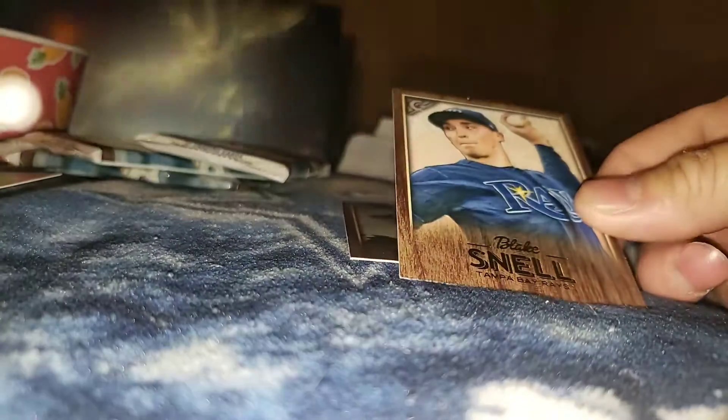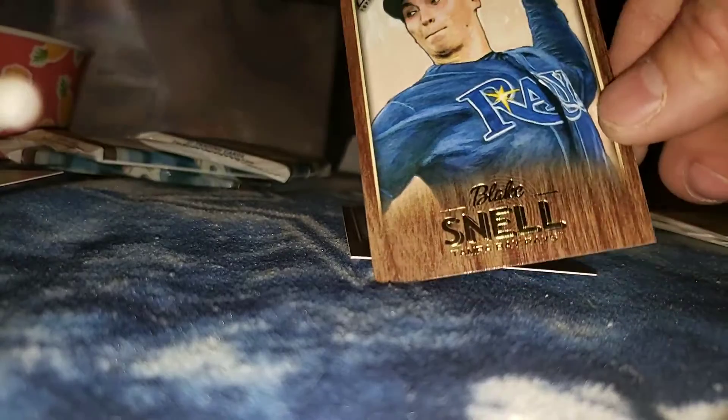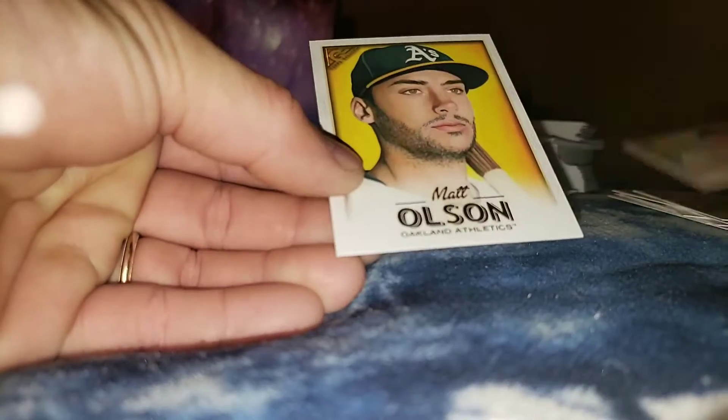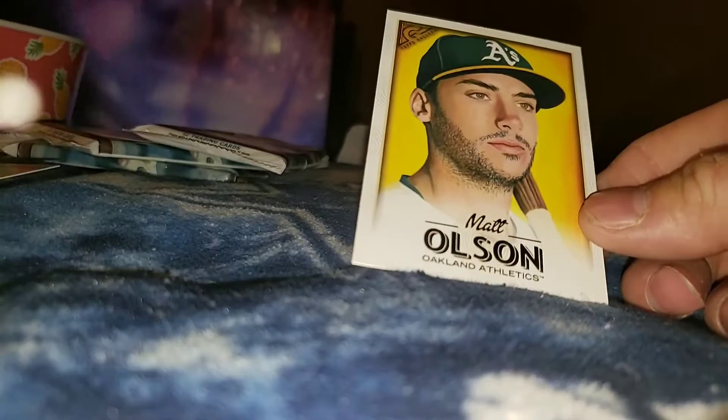Blake Brown wooded border — canvas border. JD Davis rookie card, JD Davis rookie card, Matt Olson Brook Gallery. All right, on to number two.